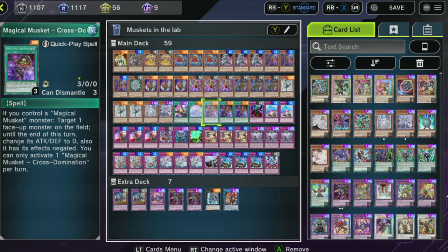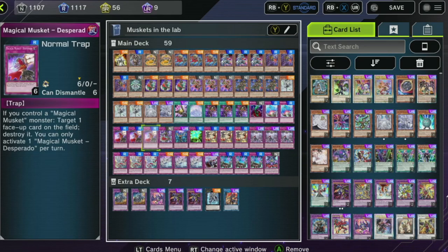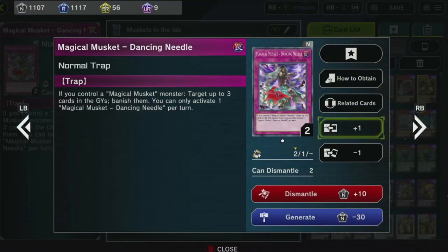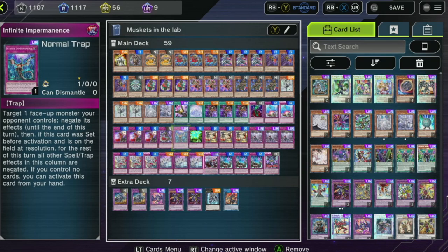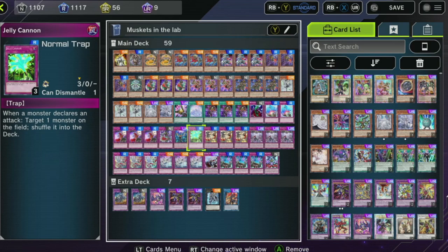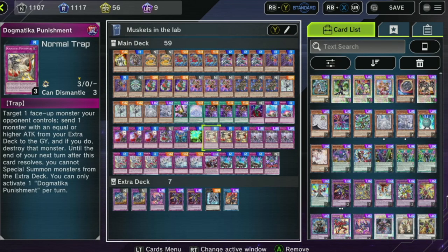Labyrinth Labyrinth — great card. Magical Muskets let you use their spells and traps from hand. I can use Magical Musket Desperado from my hand if I have control of a Magical Musket, and it acts like a spell card — you just go kaboom. And then Dancing Needle — this allows me to banish three cards in the grave. It's great. I only run one of it. It's good going second. We got Imperm, obviously — I can search it out. We got Jelly Cannon — that's hilarious. Dramatic Punishment — great card. Gives me a good pop.